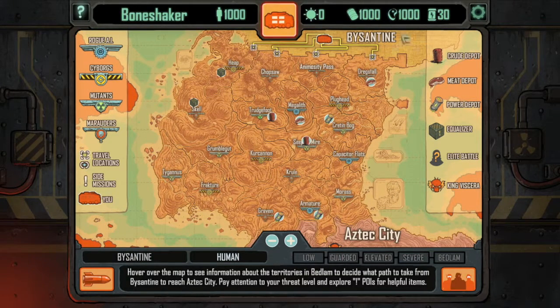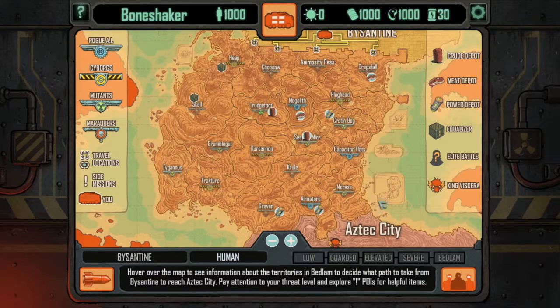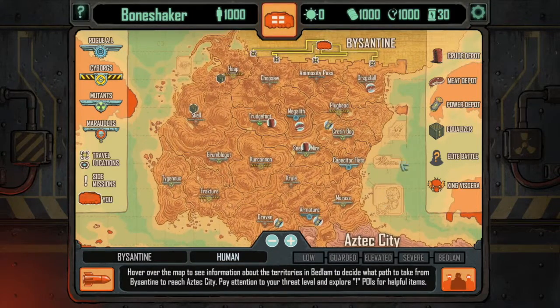This is Bedlam. This is you. Your goals go from Byzantine down to Aztec City to defeat King Lucera. Along the way, you will pass through territories controlled by different factions.